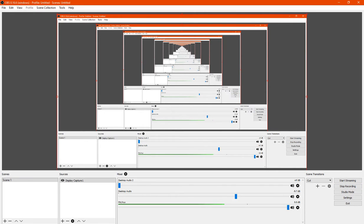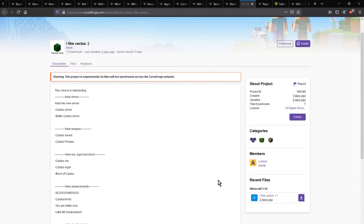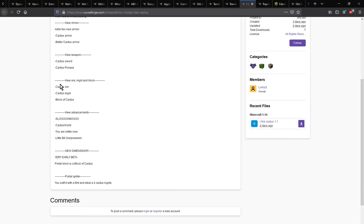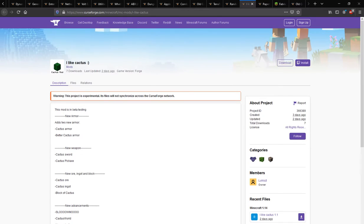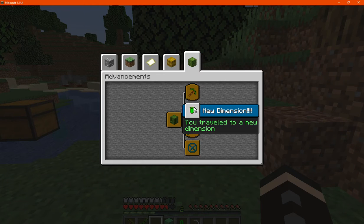Hello everyone, welcome to another mod overview, this time on I Like Cactus, a mod that adds armor, a pick and sword, ingots, a dimension, water igniter, and advancements, which I think I've already gotten about now. So Cactus World,